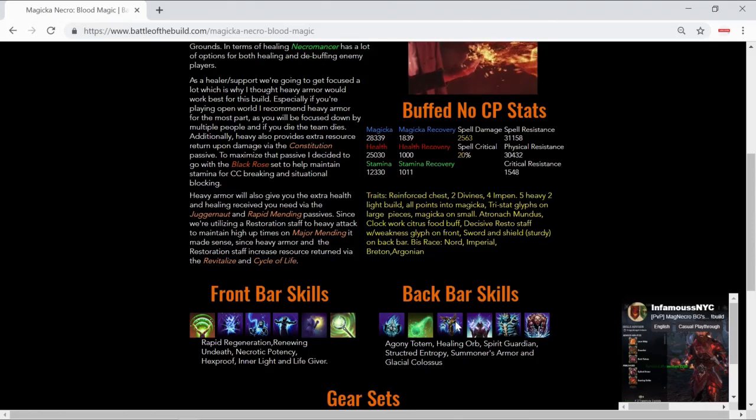We're using Healing Orbs to support our group, increasing their regen — when they utilize the synergy from this ability it heals everybody and restores stamina or magicka, whichever is greater. The Spirit Guardian lasts 16 seconds; when it dies it leaves behind a corpse and heals you slightly. The primary purpose is that while you have a summon ability up, you get an extra 200 stamina and magicka recovery, plus the damage reduction — Spirit Guardian absorbs 10% of the damage you take.